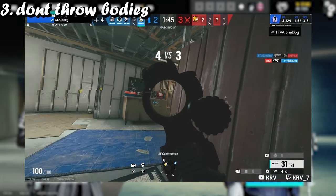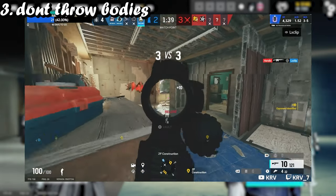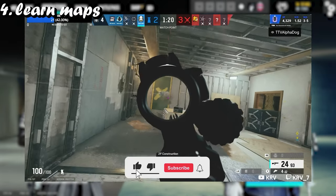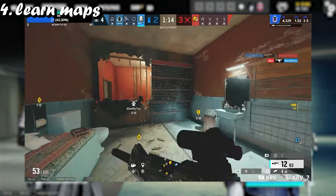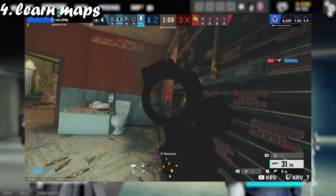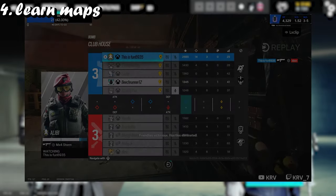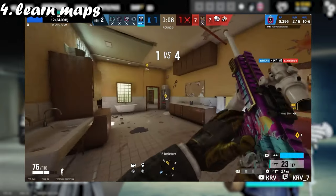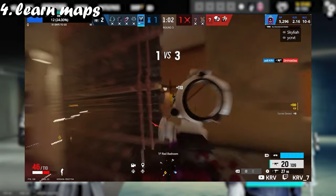Don't be spawn peeking in overtime on the last round either — you shouldn't be doing that. Fourth tip is learn your maps. What I mean is learning the call outs, learning how to set up site, learning how to attack sites. If you know how to play the site, reinforce the site, know the call outs, and you're five stacking, that's a very strong combination. You're only going to be losing if you're throwing bodies or your teammates aren't calling out.